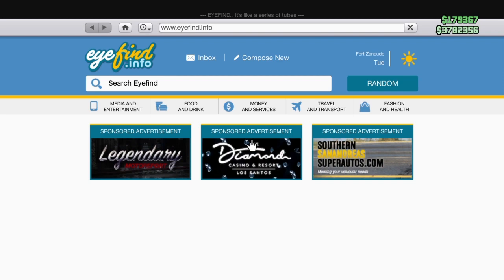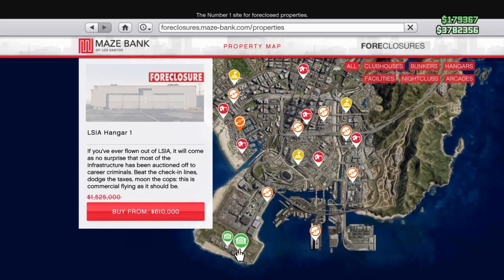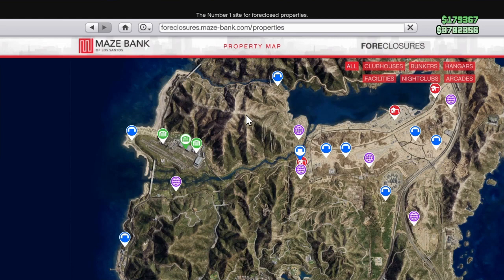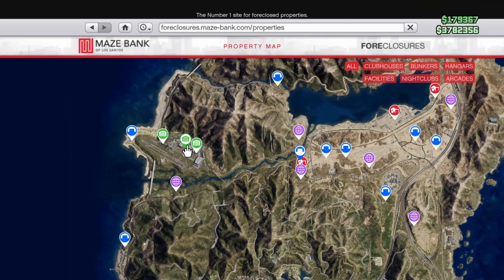There are two hangars at LSIA — these are the cheaper ones. Normally they cost around 1.5 million and 1.2 million, but right now they're 600k and 480k. Then you have three at Fort Zancudo. The one I own is the most expensive one there. I bought it with the discount for 1.3 million; normally it costs around 3 million. There's also a cheaper smaller one that normally costs around 2 million, and one for 2.6 million — that's a bit bigger and right now costs 1 million.